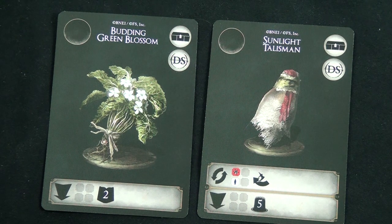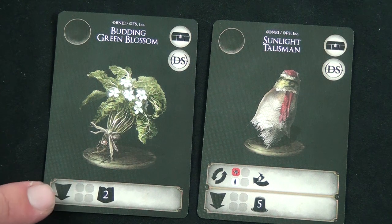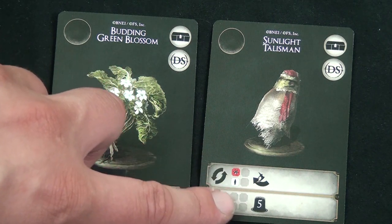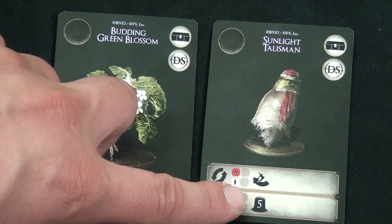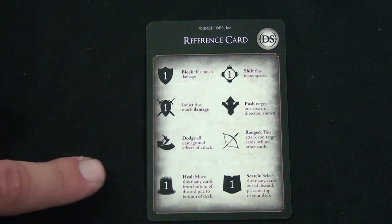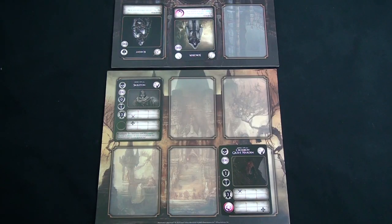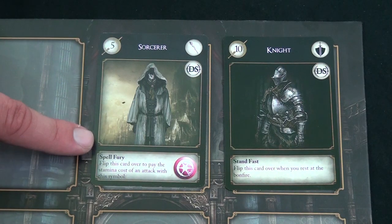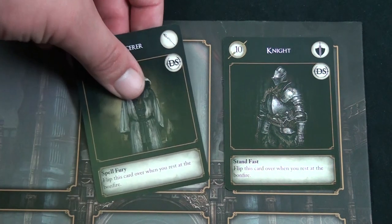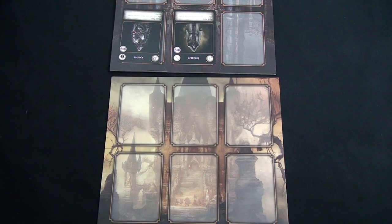You can use one non-attack action on an equipment card from your hand. For example, one item lets you take two cards from your discard and place them on top of your deck; another can be used for dodging attacks or healing; and another lets you take five cards from the bottom of your discard and put them at the bottom of your draw pile. You can also use your heroic ability, listed on the character card — using it requires flipping the card, and it resets when you visit the bonfire.